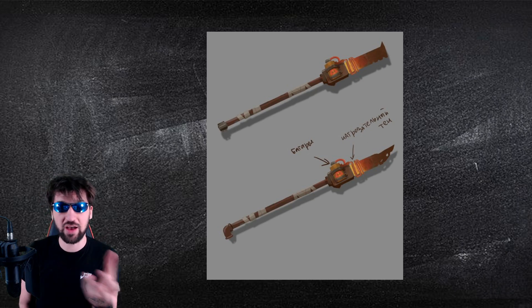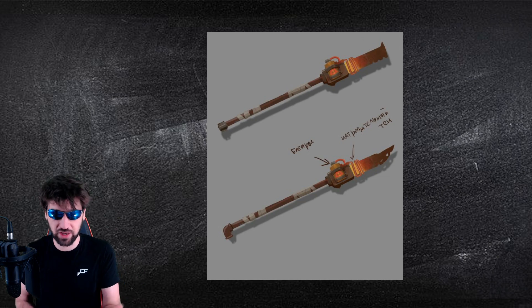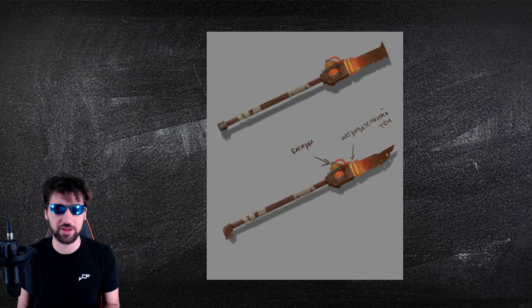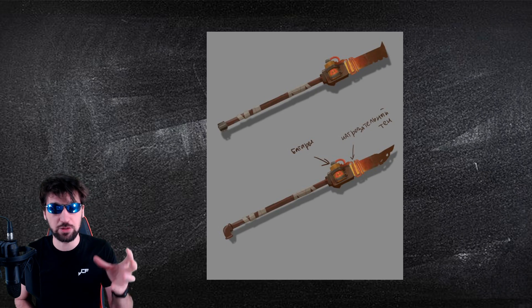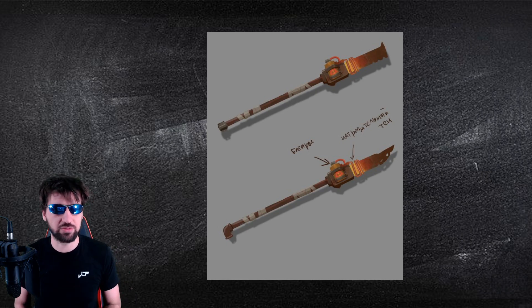They don't usually have all this stuff. Unless it's a weapon that also has modifications — for example, some kind of spear with a battery modification and a heating element modification you can add to it. Maybe it could be a weapon we use, but that would be a pretty amazing addition. I think this is going to be a boss that we fight, or maybe a weapon that an NPC has.